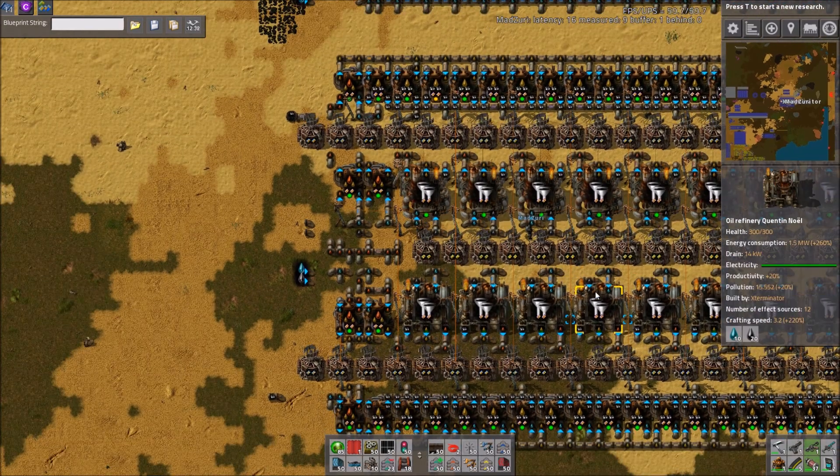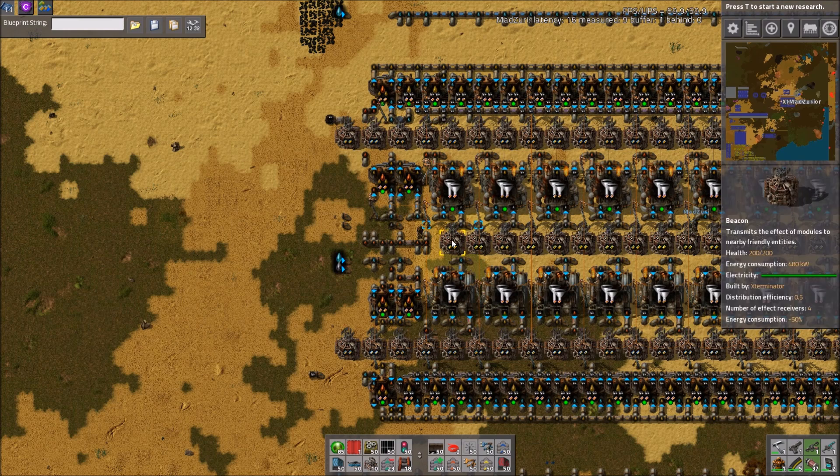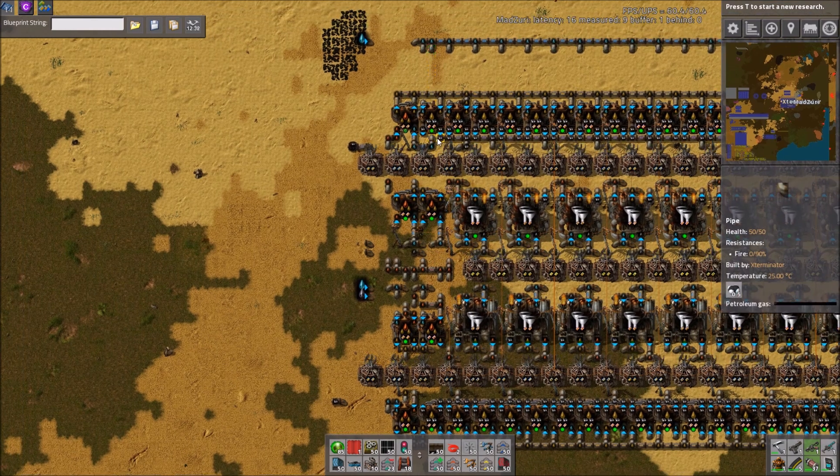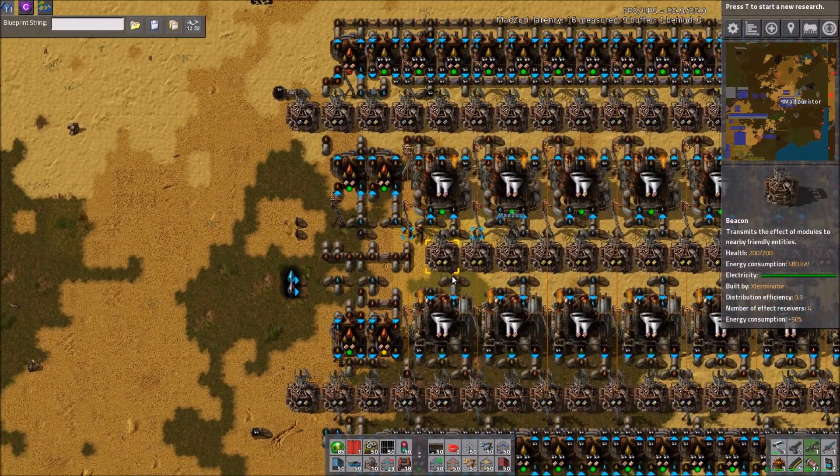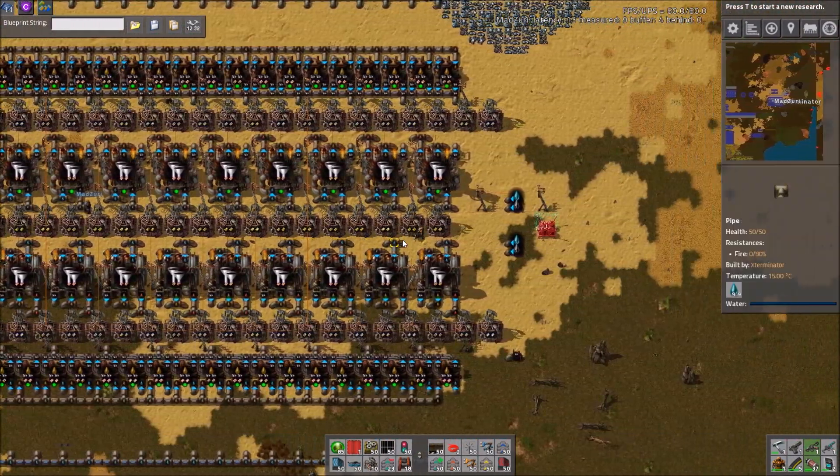Advanced oil processing, of course, since there's cracking. I'll kind of let Zuri discuss here — you've had some previous findings on efficiency beacons versus speed beacons and stuff like that.